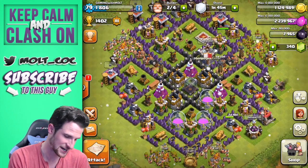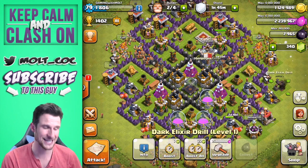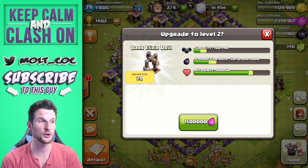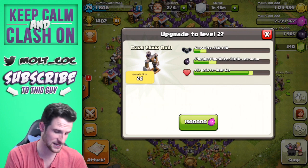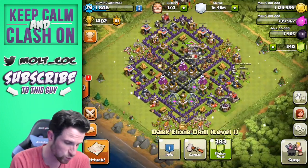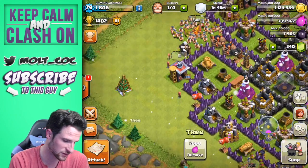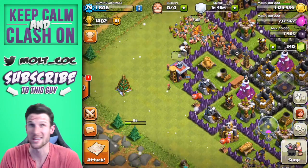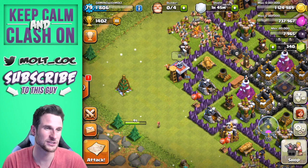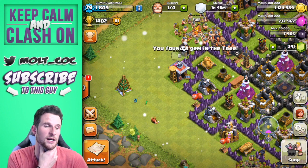Next I really want to upgrade my King as much as possible, so I'm going to upgrade this Dark Elixir Drill — it's the new one I got with Town Hall 8 that I built the other day. We'll go ahead and upgrade that as well. Now we've got one more builder left over.